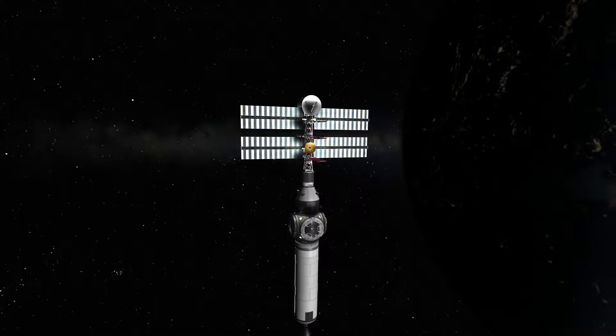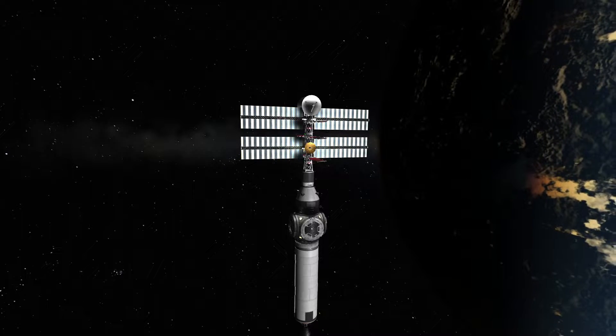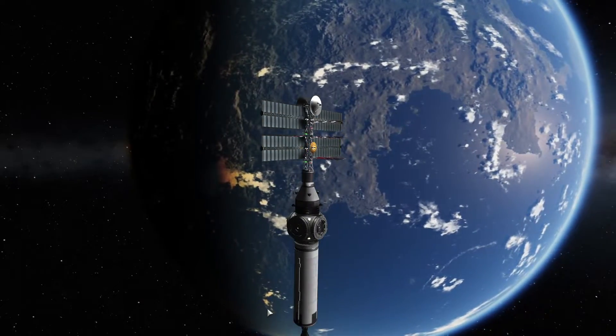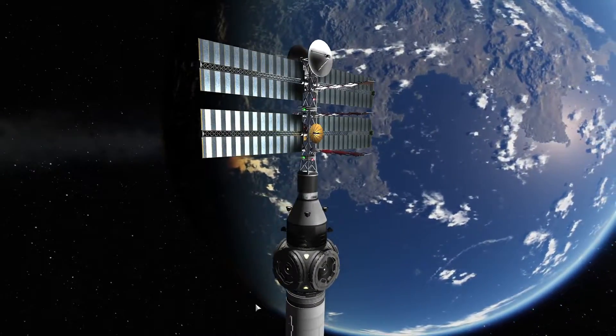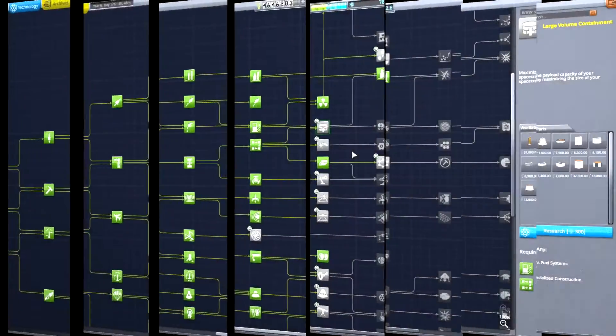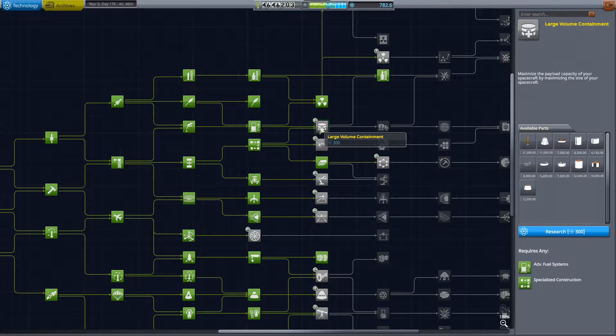Hello and welcome to the continuation of our KSP career. In today's episode I will be launching the first component of our space casino — the electrical one — containing batteries, solar panels, radiators, and all the wonderful communication equipment. But first, let's get into research.